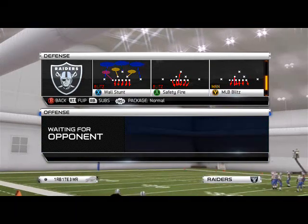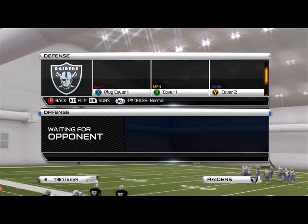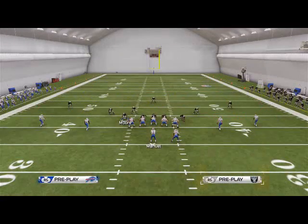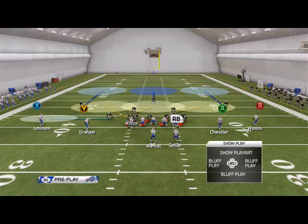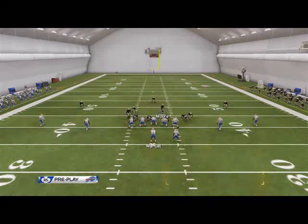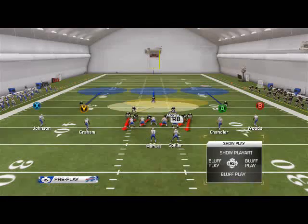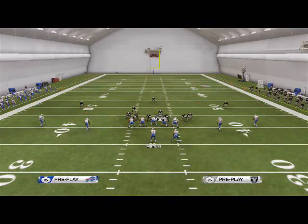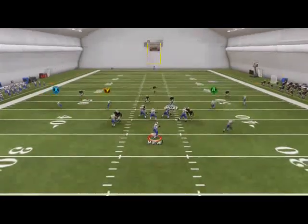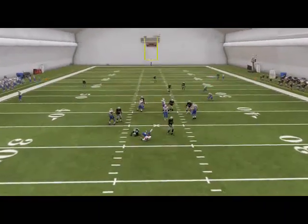The play we like to use for this is once again the Cover 3. What we like to do is base the line, spread our defensive line, crash our defensive line to the left, shift our linebackers to the right, blitz both linebackers with the global commands, and then use the middle linebacker in this little gap right here. This is going to give you two-way pressure at the quarterback.